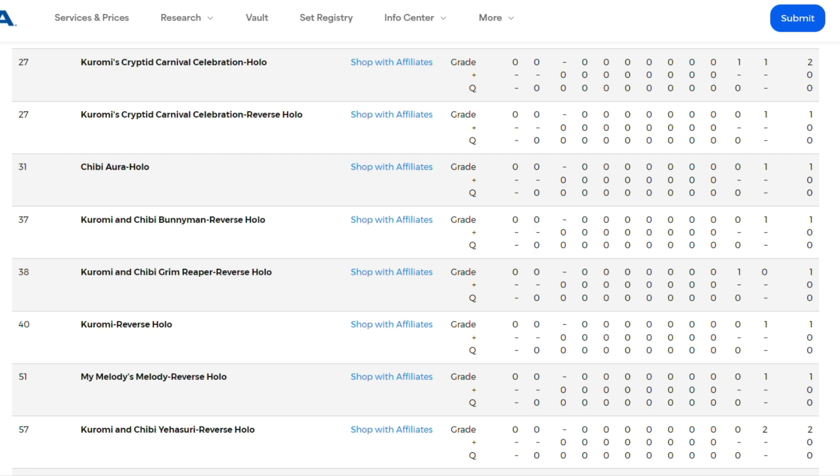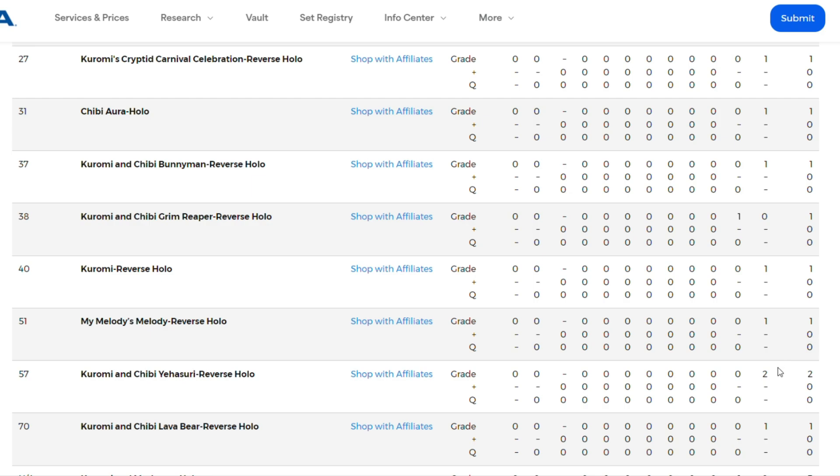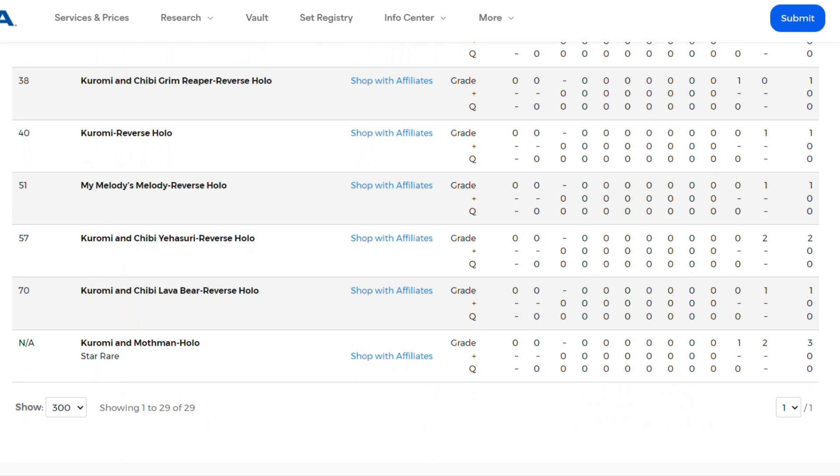No one's even sent card number 20 to PSA yet, at least not on the population report. But let's check out Chibi Ora Hollow — that's the only one, there's only one sent in, one PSA 10. So the other hard-to-hit cards aren't even on the PSA Pop report yet. The secret rare is here though — Karomi and Mothman Star Rare: 3 sent in to PSA, 2 got PSA 10, and one PSA 9. And don't forget that PSA 9 sold for $2,700 right before MetaZoo decided to close the doors.